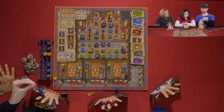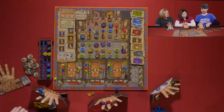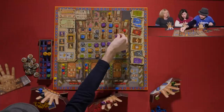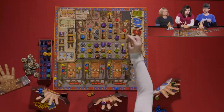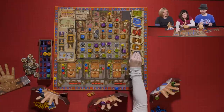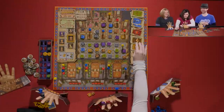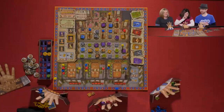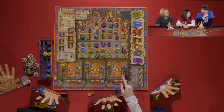Melissa takes a card and Melissa reaches the top of a track — 18 points. She takes a ring. Kevin helps count — 8 plus 18 equals 26 total — and Melissa takes a blue ring and places it on her hand.